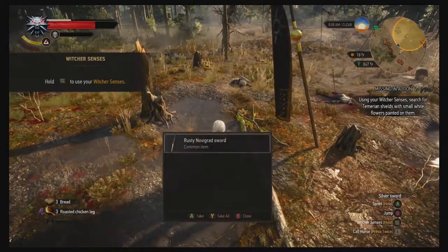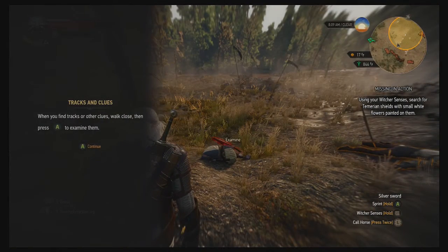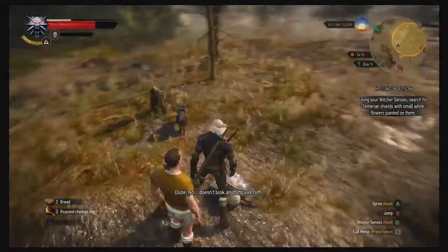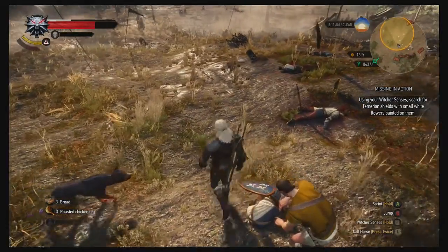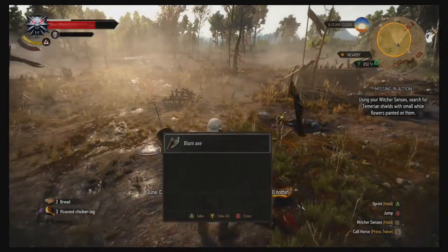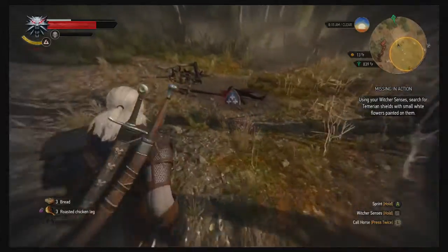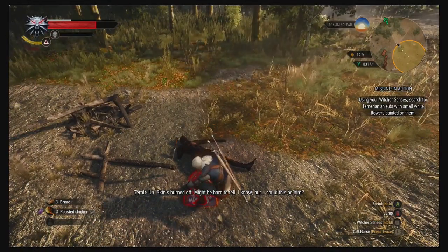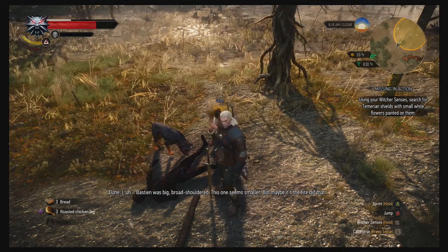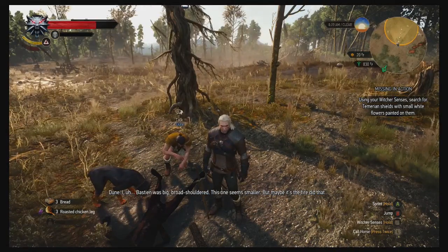These are Novigrad guys. I am using my witcher senses. Oh — plot item. I think the update also did something to the tutorial. It doesn't look anything like him. Skins burned off — might be hard to tell right now. Could this be him? Bastian was big and broad-shouldered. This one seems smaller, but maybe the fire did that.